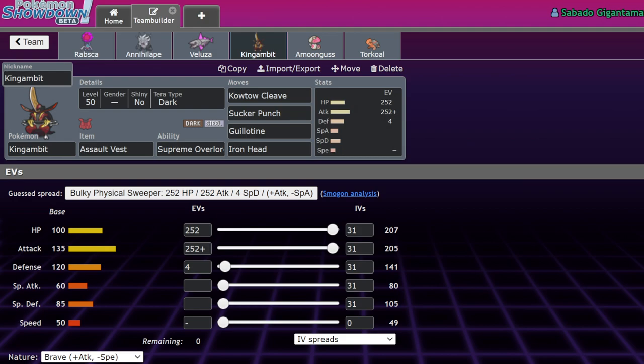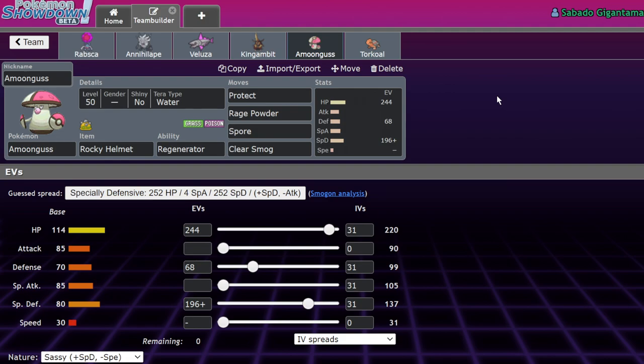If you get the best case scenario with a 1.4x Supreme Overlord multiplier, Kowtow Cleave becomes like 117 base power and Sucker Punch gets to around 100 base power — it's a really cool ability to have. Guillotine doesn't care because it's just a KO button. Moving on — Amoonguss on this team is just a bulky Rocky Helmet Amoonguss. You can throw random EVs on it and as long as you have almost max HP it does just fine.